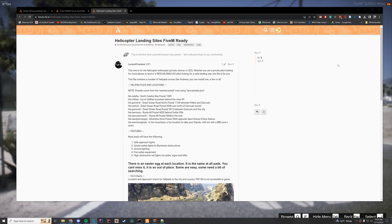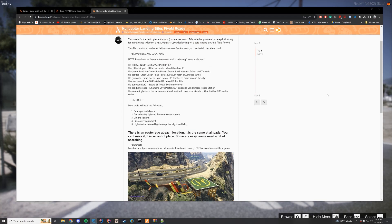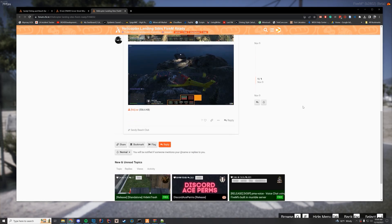Hello everyone and welcome back to today's video. Today we are taking a look at the helicopter landing sites mod in FiveM. What this pretty much does is it adds a bunch of helicopter landing sites around the map, and that gives you the different postals if you are using the new postals mod, which is pretty cool. It has lights and ground markings and the whole helipad and all of that good stuff.